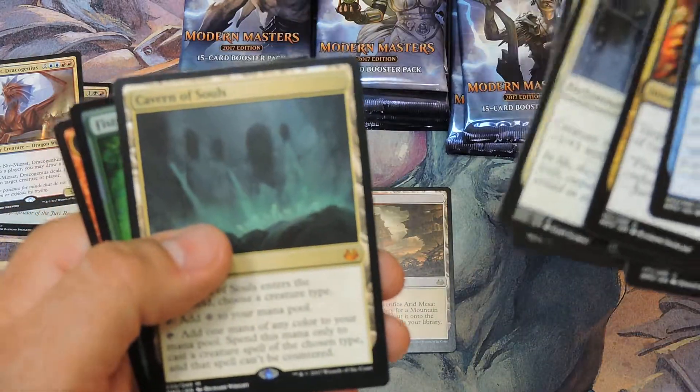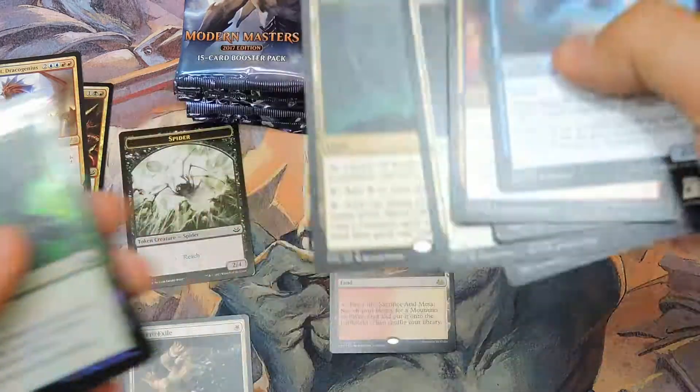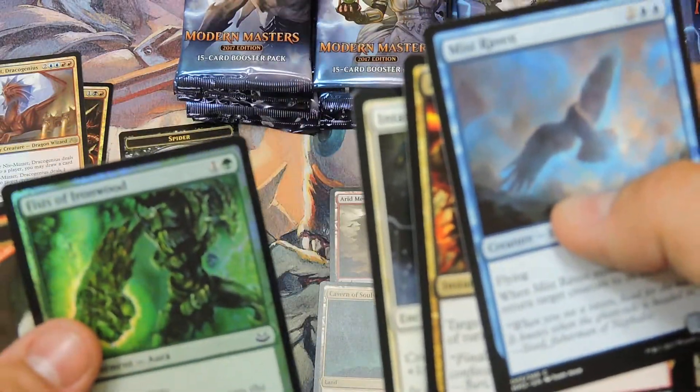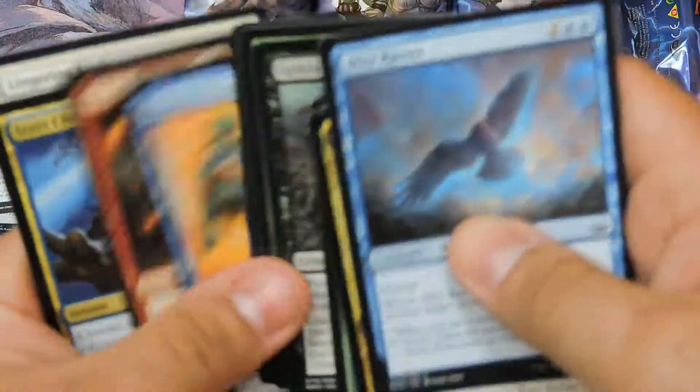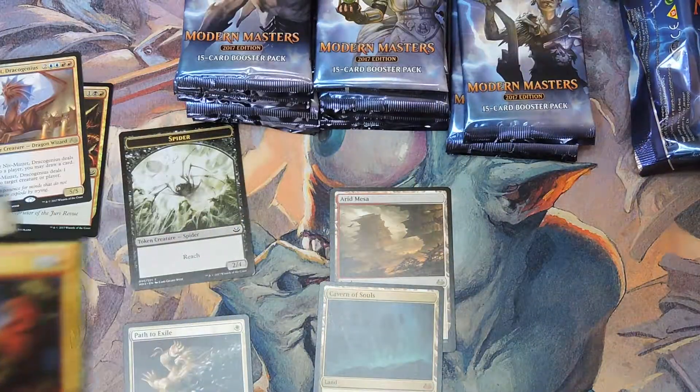A Cavern of Souls — that's nice. It's a pretty good mythic to start that box off. Excellent. I actually need that one — I have it in my Ultimate Masters version, but I'll take that.